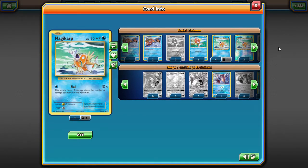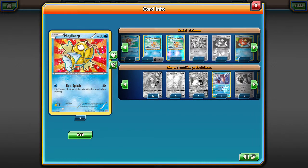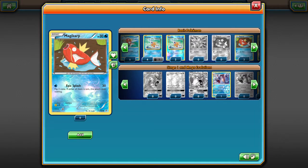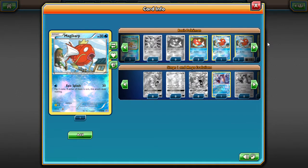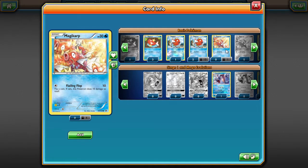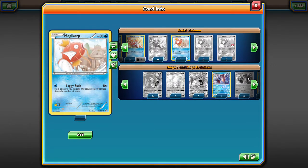Honestly, they have tons of Magikarp cards — the Splashing Dodge one from Burning Shadows, the Flail one from Evolutions which is a remake from the old ones, the Epic Splash golden Magikarp promos, Epic Splash from Generations which is still legal, Epic Splash from Ancient Origins, and Flailing Flop from Noble Victories or something. There are just so many Magikarps you can use in this deck.